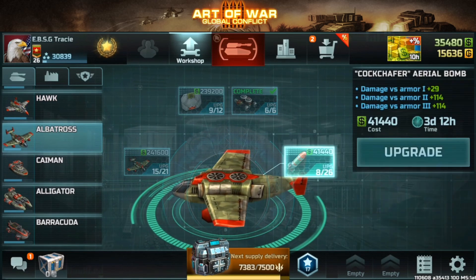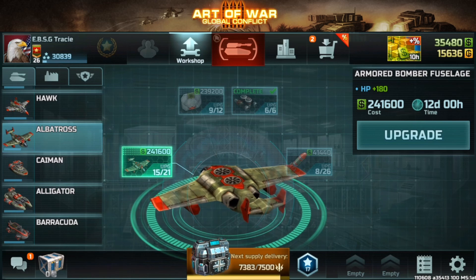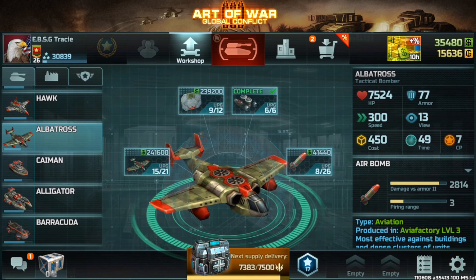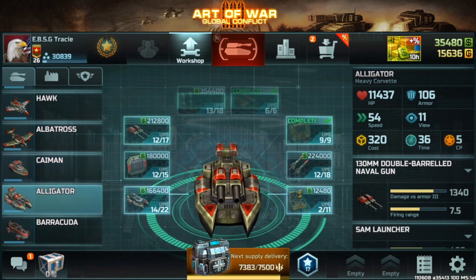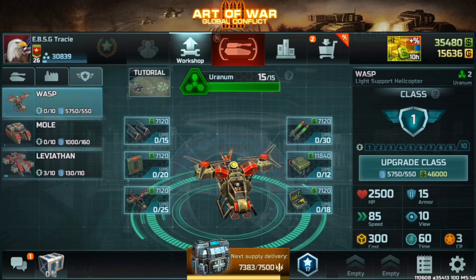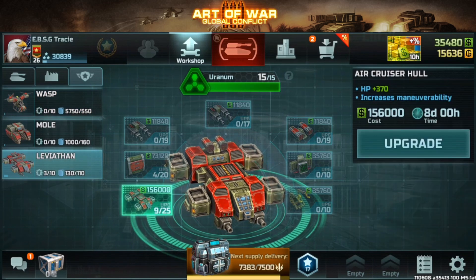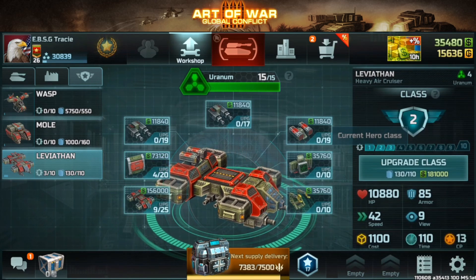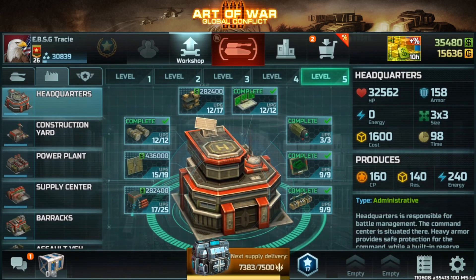I just used an albatross with only eight bomb upgrades — I only maxed out the armor and HP previously, not the bombs. That was dumb of me. Kaiman, alligator, and barracuda are not maxed out. My wasp has zero upgrades at all. Class one leviathan only has upgrades on HP and armor. Class two has the mold that has never been upgraded ever since it was released. HQ is still the same as before.